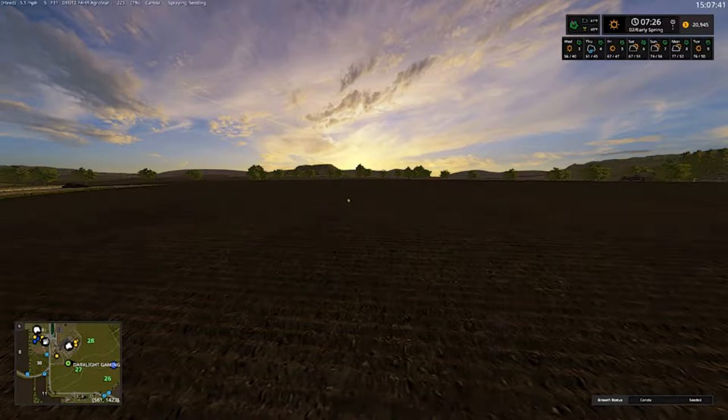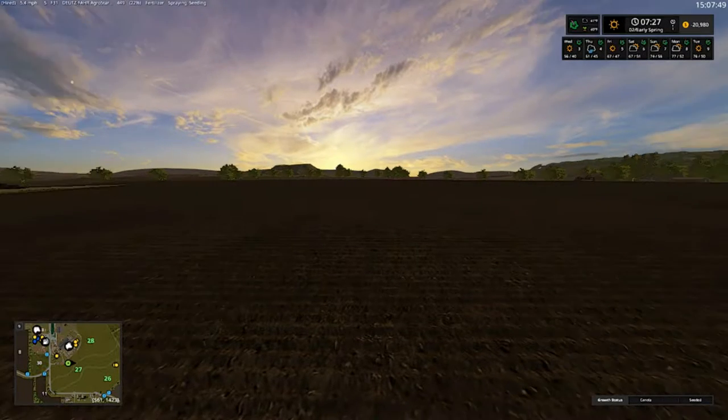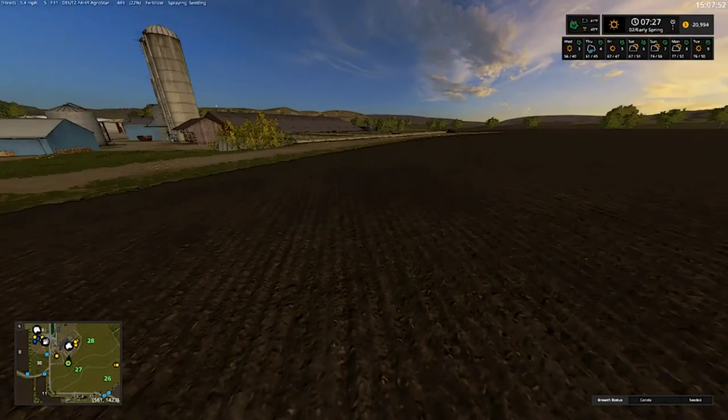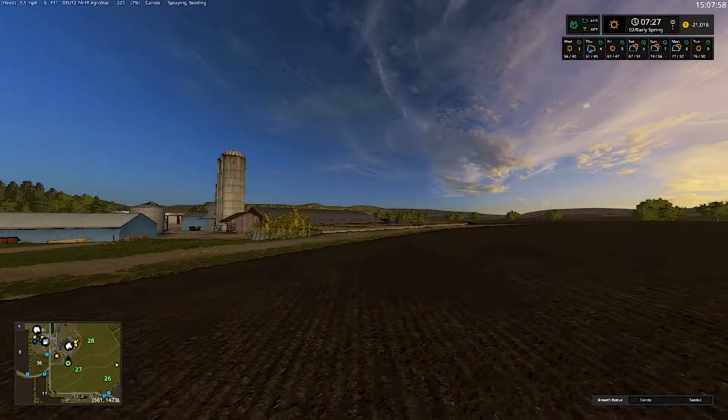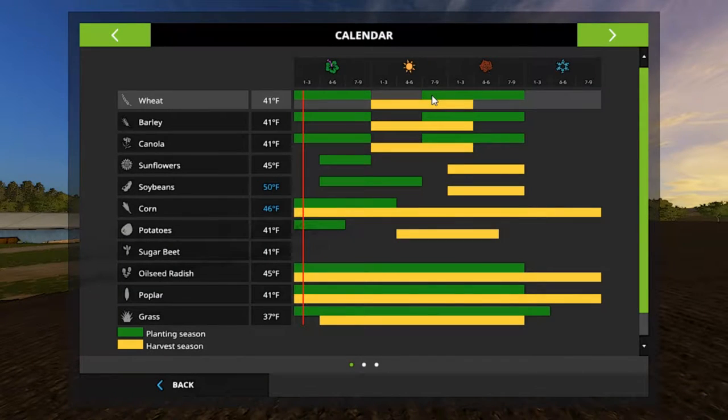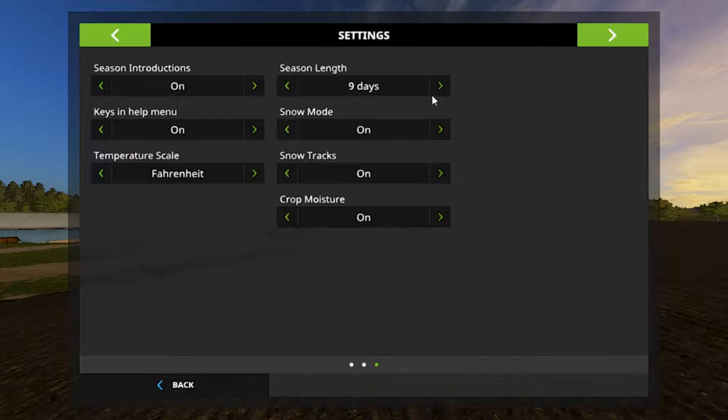Welcome back everybody to Farming Simulator 17 here on South Mountain Creamery Farm. Your host, Mr. Blue aka Tommy Miller. Welcome back folks, it is currently day two of early spring. We are planting canola and wheat, and we have a nine-day season length — I'll probably need to switch that to six but I like nine.